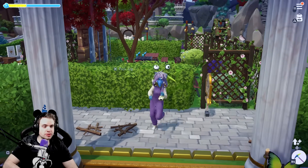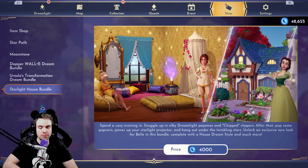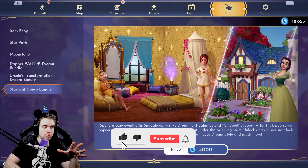Hello there, my friends, and welcome to Disney Dreamlight Valley. In this video I'm going to buy the new Dream Bundle, the Starlight House Bundle, and I'm gonna show you everything that it comes with. I'm gonna give you a quick description of all the quests and all the content that come within it without giving you any spoilers. This is a spoiler-free version of the video where I'm just gonna show you what we get, but not how we get there.